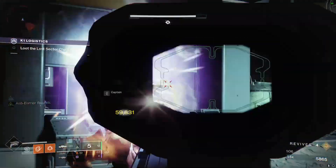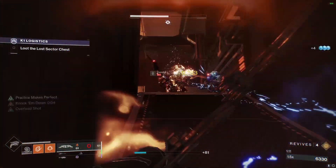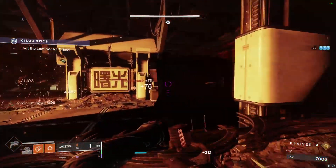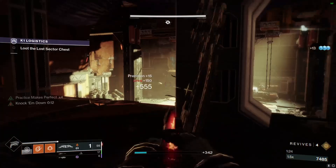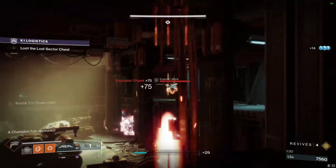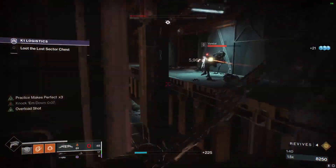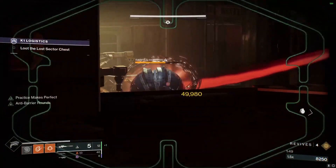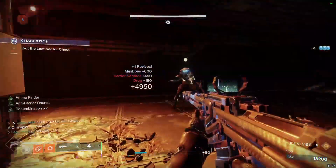Once the Arc shield is broken, just go ahead and snipe the Captain. Same thing for the Vandals — alternate between hip-fired shots and aim-down-sight shots, and kill all the Shanks. Get the enemies in the back if you can, and then we want to take out the Barrier Servitor: snipe it to break its barrier, swap to Rocket, and then easy kill.